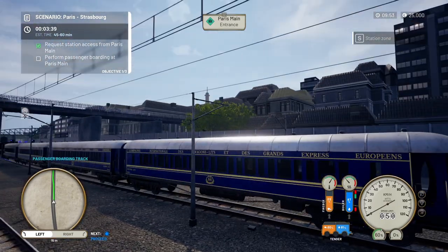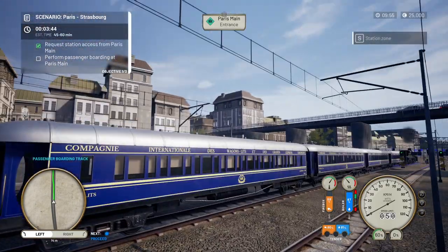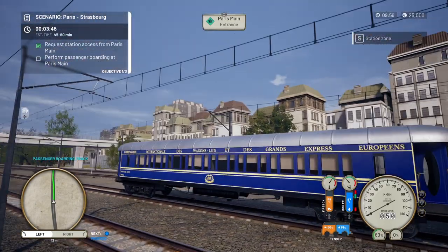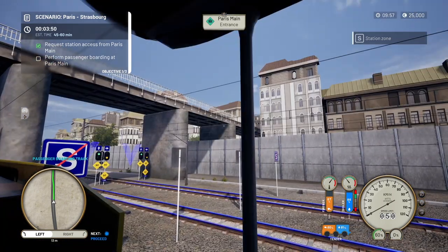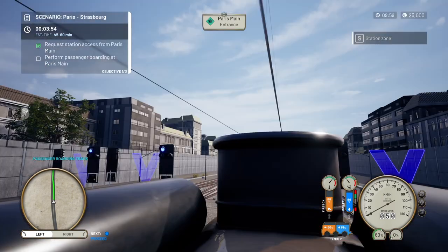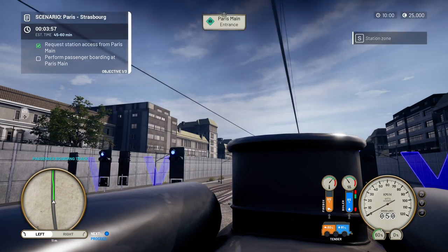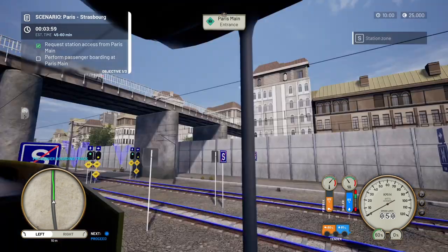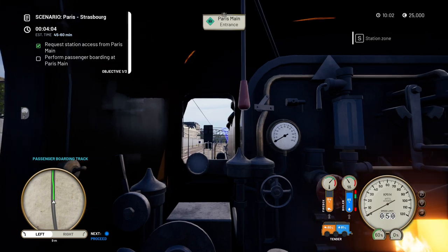These coaches are only usable in these scenarios — you can't use them in timetable mode, and that's a licensing issue as I understand it. We're in the green now for the boiler, and I can feel vibration in the controller as the engine starts to pick up some speed.